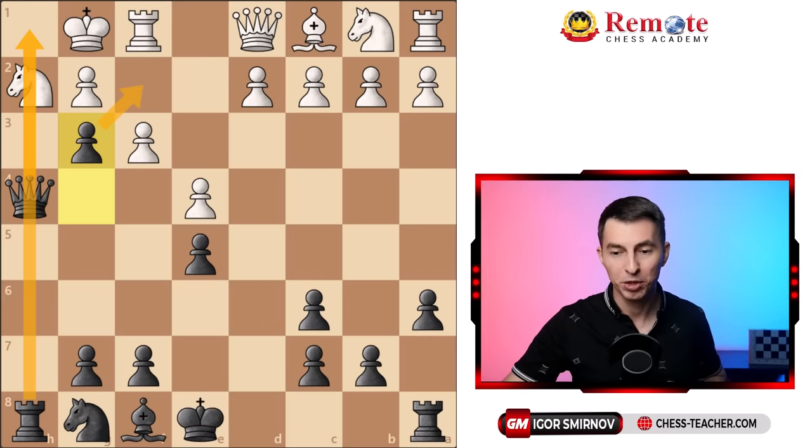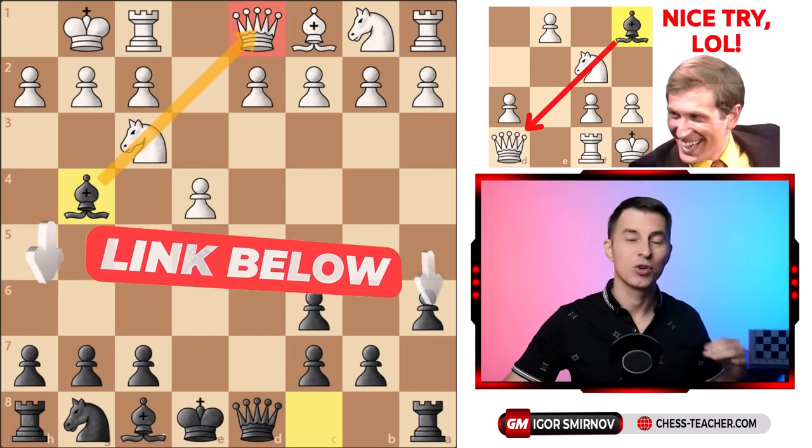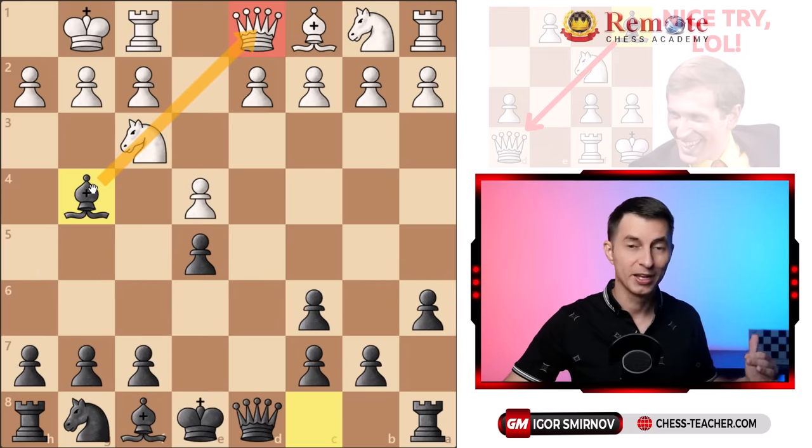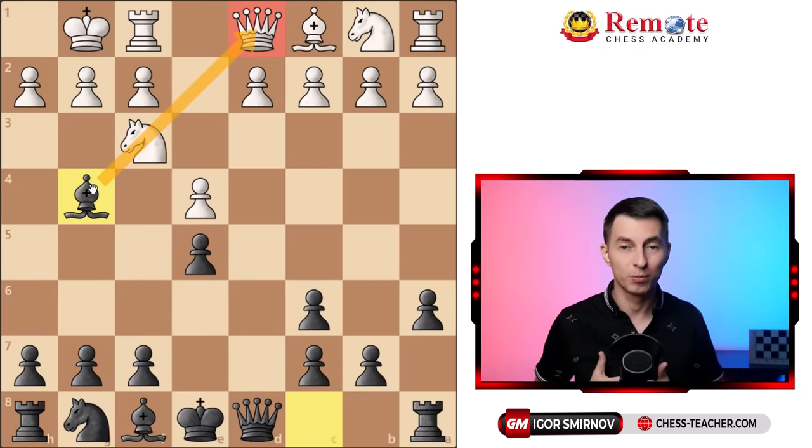By the way, going back a couple moves, I've got another video where I showed how Fischer encountered this bishop g4 pin in the Ruy Lopez and how he destroyed black. So if you're curious to know the right way for white, I'll drop the link below in the description.